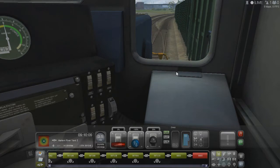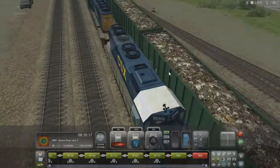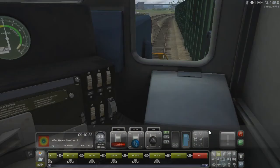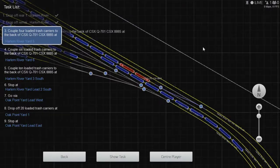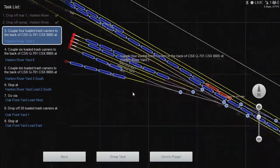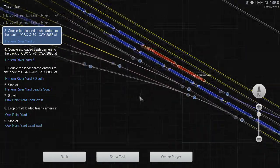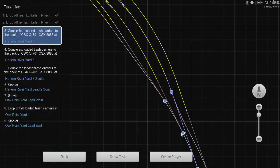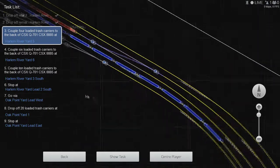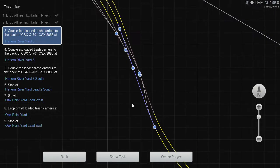That should be clear — let's go ahead and stop. Looks good, still clear back here. Decouple — oh, I didn't set the hand brakes, oops. Pick up the four loaded carriers on Yard Five. Which one's five? There's five — seven, six, five — so that's this far left-hand one. That is set already. To get there I need to pull forward — so we'll need to go left there, just need to pull forward there.